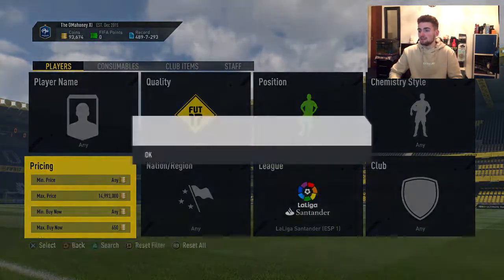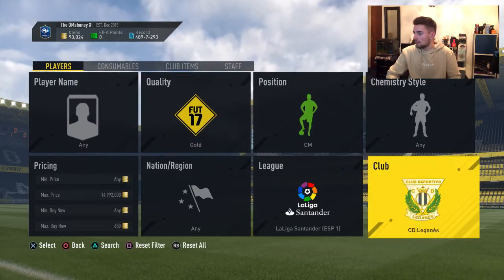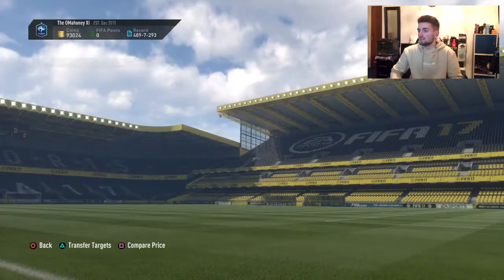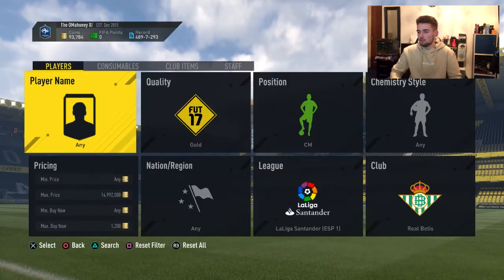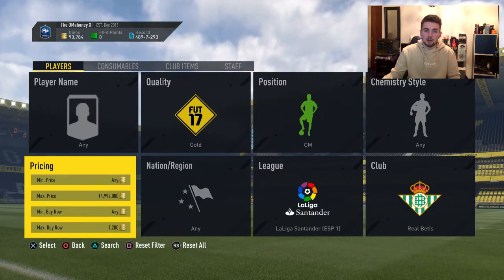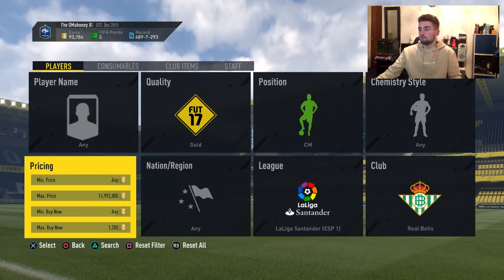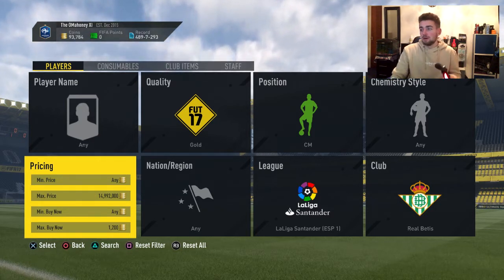If you just keep searching they literally pop up so often — I sold one for 800. I should have listed him up for more — turned out that guy was going for about 1.1k, so I lost about 300 coins profit. My recommendation: if you don't know the player or aren't sure of their price, check it first, because things like that can happen. I lost about 500 coins profit but we'll move on.